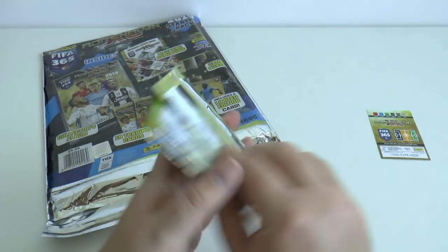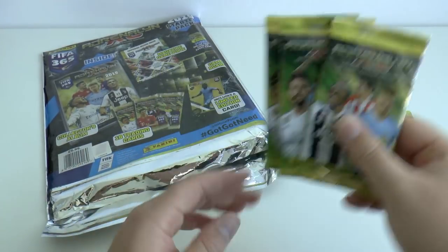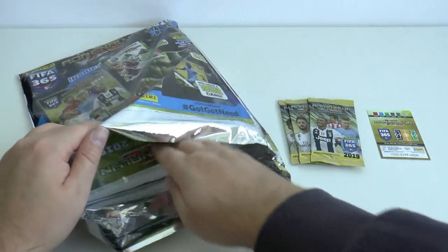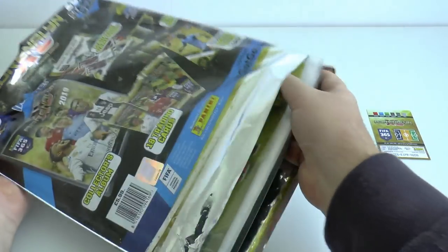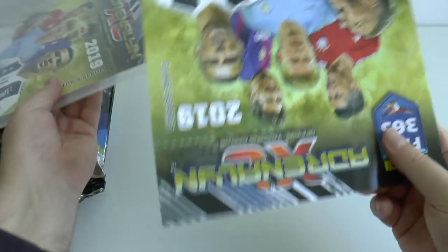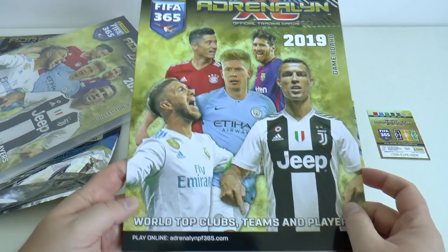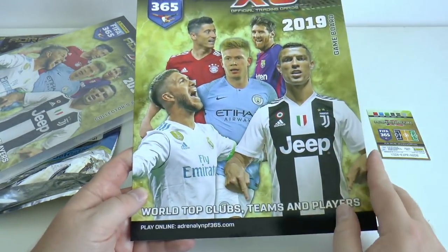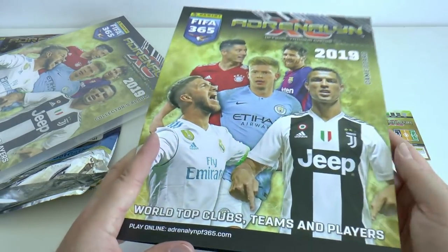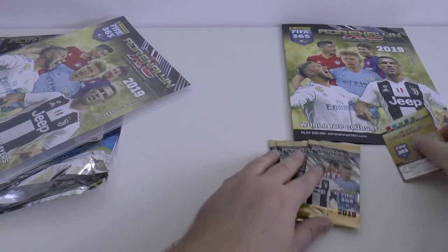We've got the free promotional packs within the starter pack. These promotional packs usually don't contain much on average, going by previous seasons. And here we have a high-quality card for the game board, with the branding of the players mentioned earlier and the unofficial FIFA 365 branding. Of course, Panini no longer holds rights to the UEFA Champions League, as they didn't bother bidding on them at the last renewal — just for your info.